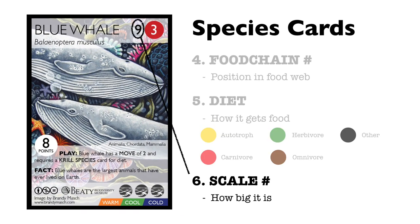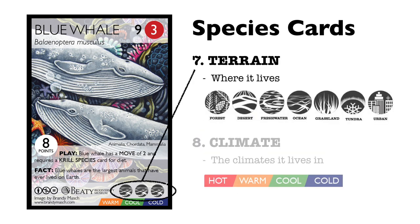6. The scale number, which represents the relative size of the organisms. 7. The terrain — this is where an organism lives. The included terrains are forest, desert, freshwater, ocean, grassland, tundra, and urban.